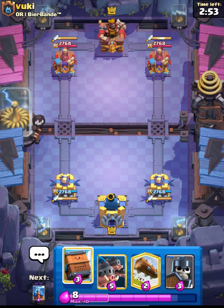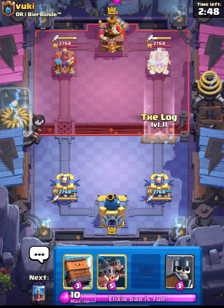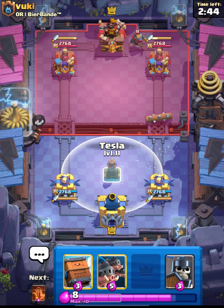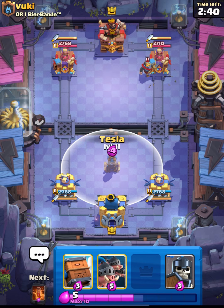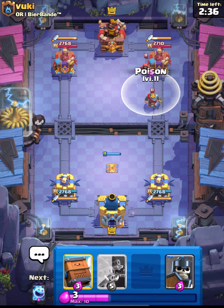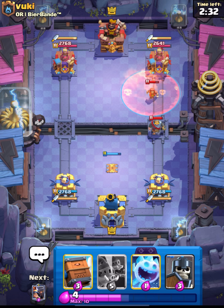So we are in the match guys, and we are up against Wookie. Good luck to him. Let's cycle our Log and see what he has - I think this is going to be a giant deck, as lots of players are using it. This guy has a Wizard, so I think this is Evolution Wizard giant deck.